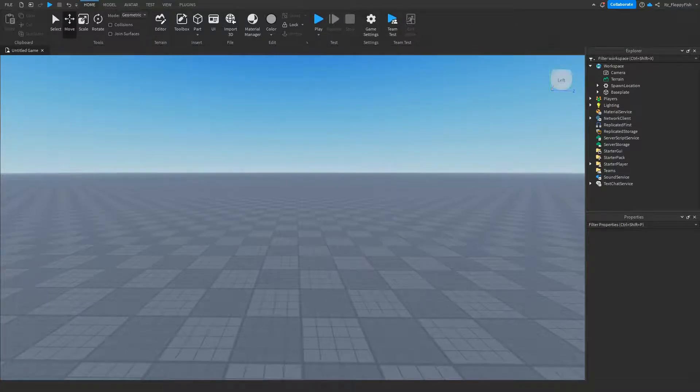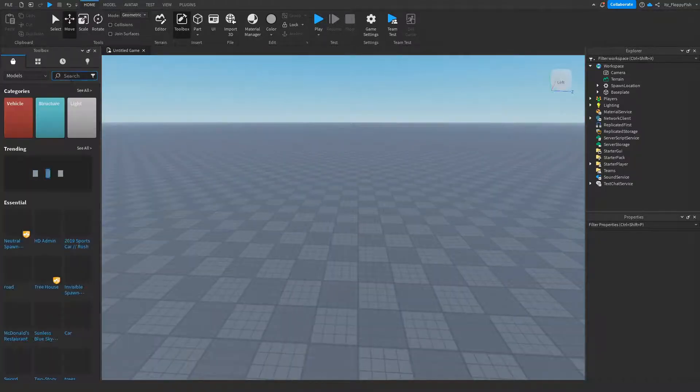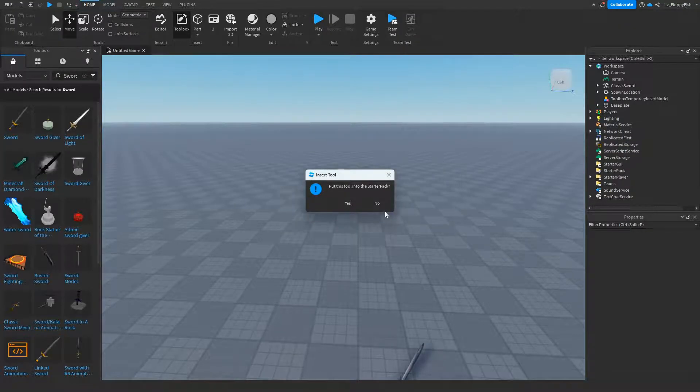So once you've enabled Explorer and Properties, we now want to go and actually get our tool. You could have a custom made tool with a handle and all that, or you could use a tool out of Toolbox. For this tutorial I'm going to be using a tool out of Toolbox — I'm going to be using the Roblox sword as I've used in my previous tutorials. It's a beautiful tool to work with and it's easy to understand.